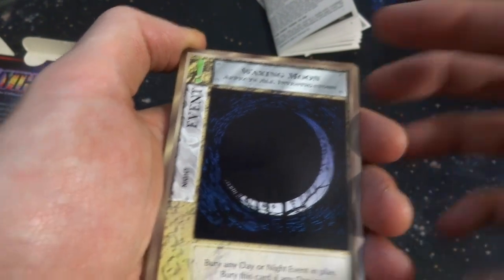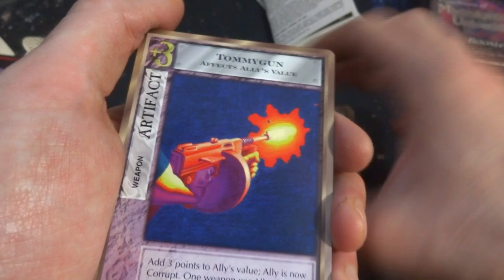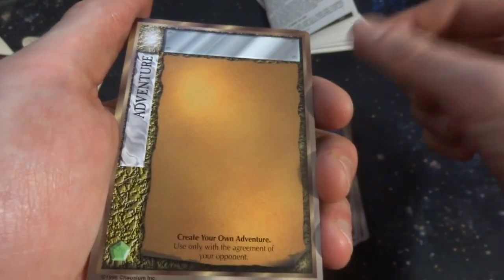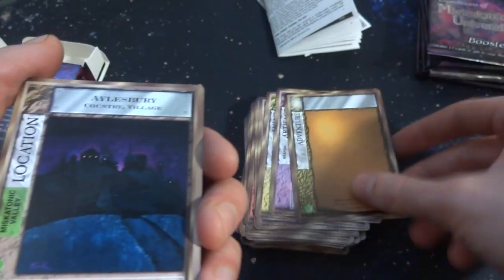Got Waxing Moon — the moon itself, got some trees in the background. Really like the sky around it, how it's very blacked out. Bury any day or night event in play; bury this card if any day or night event is played. Got Tommy Gun — the Tommy Gun shooting his bullets, very colorful gun. Quit Your Own Adventure — there you go. Use this with agreement of your opponent. Write whatever you want — my opponent loses the game. That's fun. They included make-your-own card. That's fun.